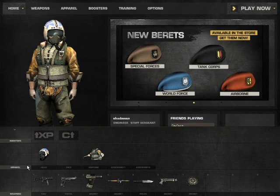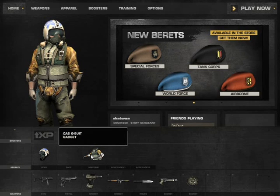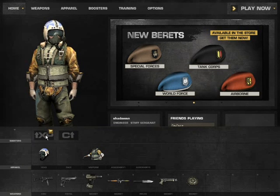So yeah here you can move. Here you can also see your apparel, so for example which uniform you wear — I wear a pilot suit right now. And here you can see active boosters; you can also buy them directly.